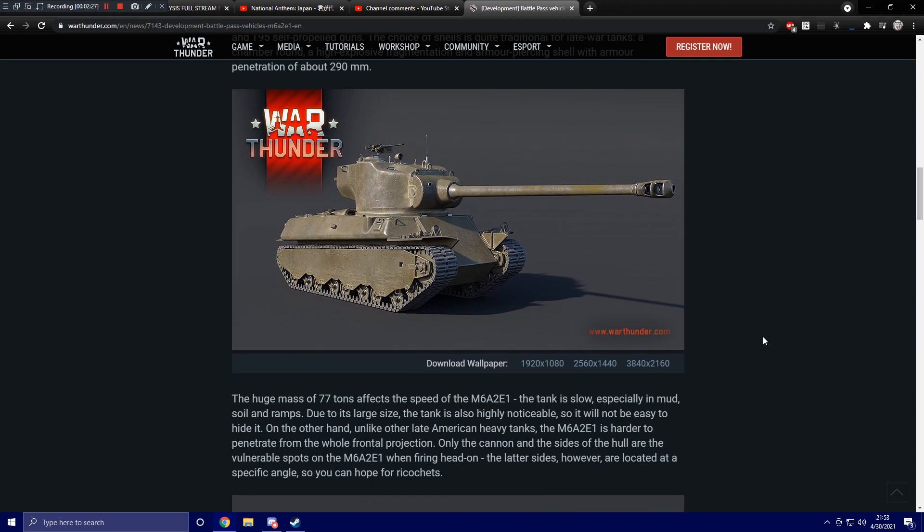The huge mass of 77 tons affects the speed of the M6A2E1. The tank is slow, especially in mud, soil, and on ramps. Due to its large size, the tank is also highly noticeable, so it will not be easy to hide. On the other hand, unlike the late American heavy tanks, the M6A2E1 is harder to penetrate from the hull frontal projection. Only the cannon and the sides of the hull are vulnerable spots when firing head-on, and the latter sides are located at a specific angle, so you can hope for ricochets.